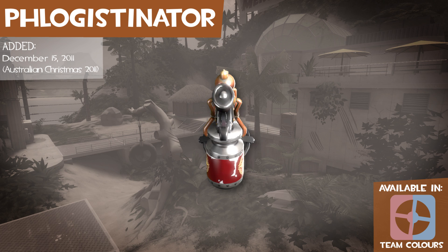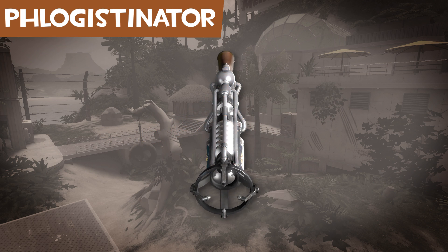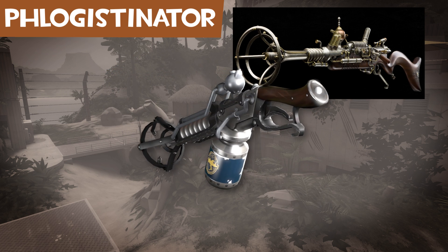The Phlogistonator takes its name from phlogiston, a substance that was believed to come from burning material in the 1700s. It looks quite similar to the Unnatural Selector by the Weta Workshop.